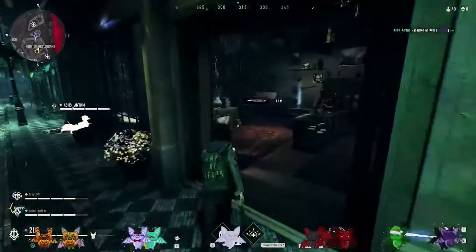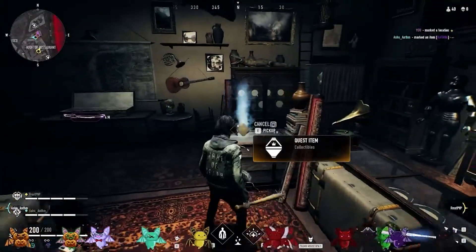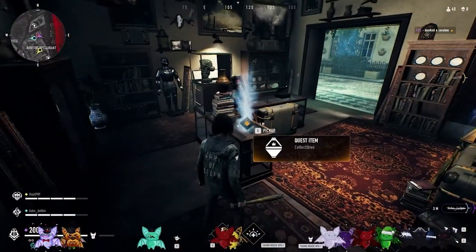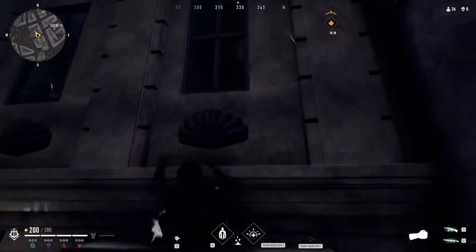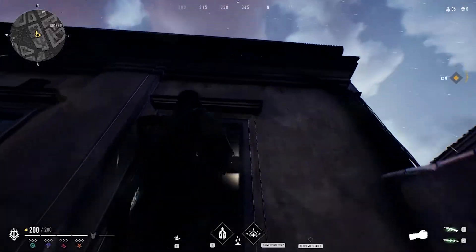You're gonna head to the old antique shop marked here. All you have to do is go to the location and grab the item. All the items will look like this glowing jar. Something you should also know is once you grab the item you don't have to win the game — you just play it out as normal and you will not lose the item.